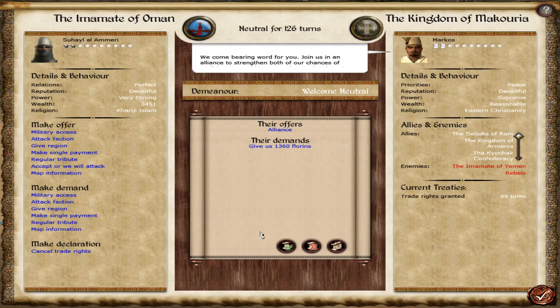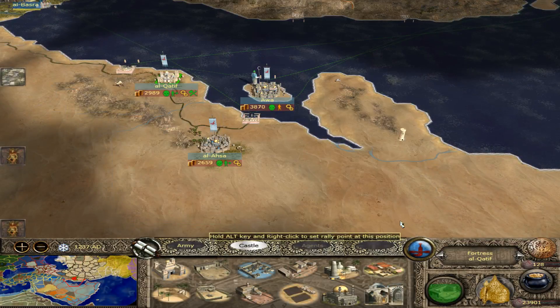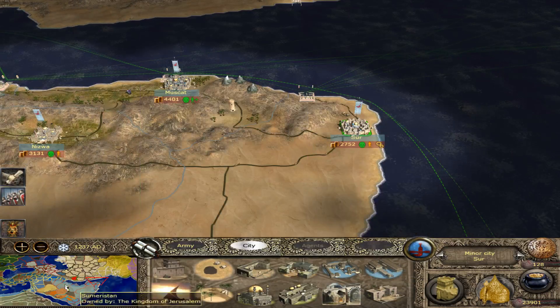Mercuria wants an alliance. Let's see who they're at war with. It's tempting — what if I get map information? The reason I'm worried about allying with Mercuria is they border Jerusalem, and I don't know what Jerusalem is up to. They're not at war with them, but what if they do go to war and then I'm left kind of holding the pieces there?